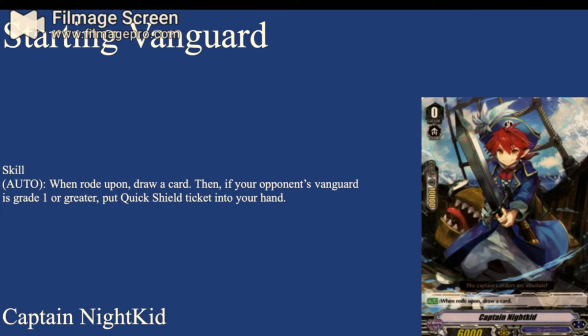First up, the starter: Captain Nightkid. When rode upon, draw a card. Then if your opponent's Vanguard is grade one or greater, put a quick shield into your hand. So it's the standard draw-a-card and get a quick shield if your opponent's at a higher grade — still really good because the quick shield can be used for discard cost. There is technically another grade zero that would fit better as a starter, but it doesn't have an on-ride skill, though I do still run it in the deck. I also just really like Captain Nightkid.